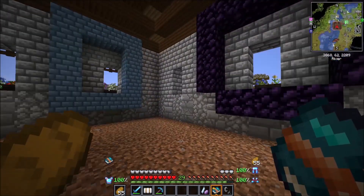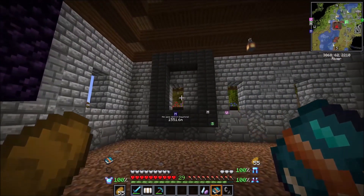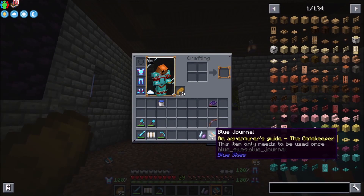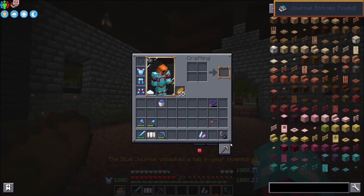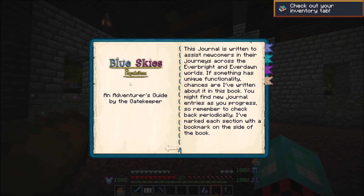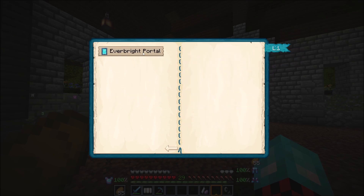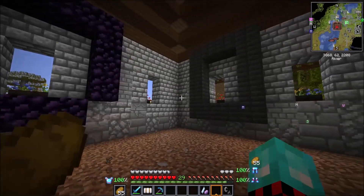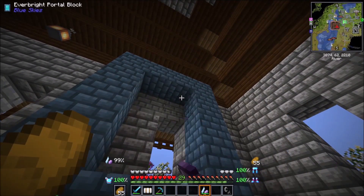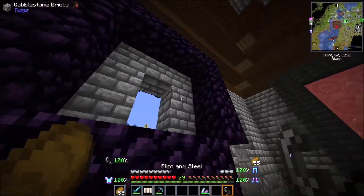In order to access the Everbright and Everdawn dimensions, we don't use a typical flint and steel — we need something called a zeolighter. And when I traded with the villager to get the zeolighter, they also have a trade for the journal. When you right-click that and unlock the tab, it gives us pretty much everything we need to know about each of the different portals. So there's the Everbright portal and then the Everdawn. Let's go ahead and light them — there is the Everbright, then the Everdawn, and then we also have the Nether.